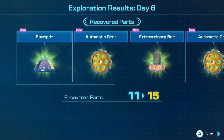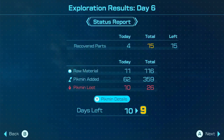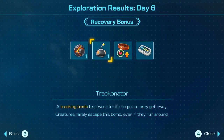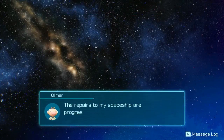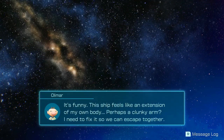Nice — got the Bowspirit. We have half of our parts now in six days, that's pretty good. Now we have nine days left. Got another Bum Rock and a parts detector — that's gonna be helpful. There are repairs to my spaceship by progressing little by little. It's funny, this ship feels like an extension of my body — perhaps a clunky arm I need to fix so we can escape together.